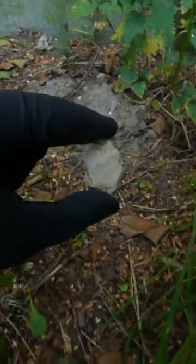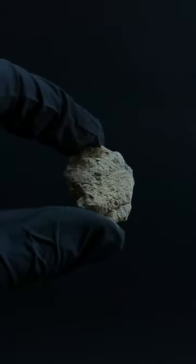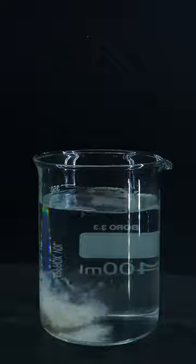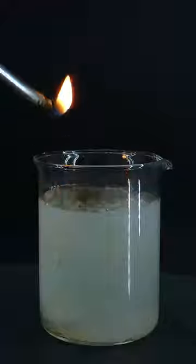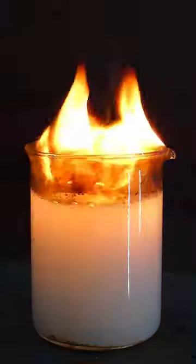Here I have something that looks just like an average rock, but it is actually made out of a chemical called calcium carbide. Upon contact with water, it reacts to form bubbles of acetylene gas, which is insanely flammable and makes a loud sound upon being ignited.